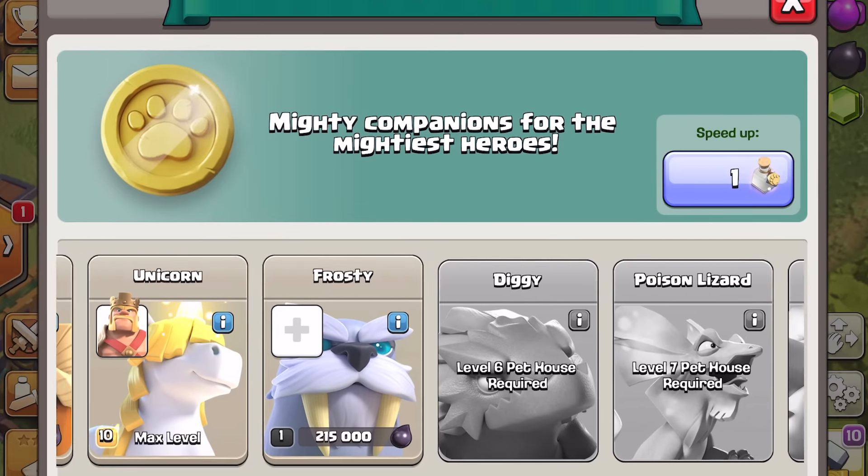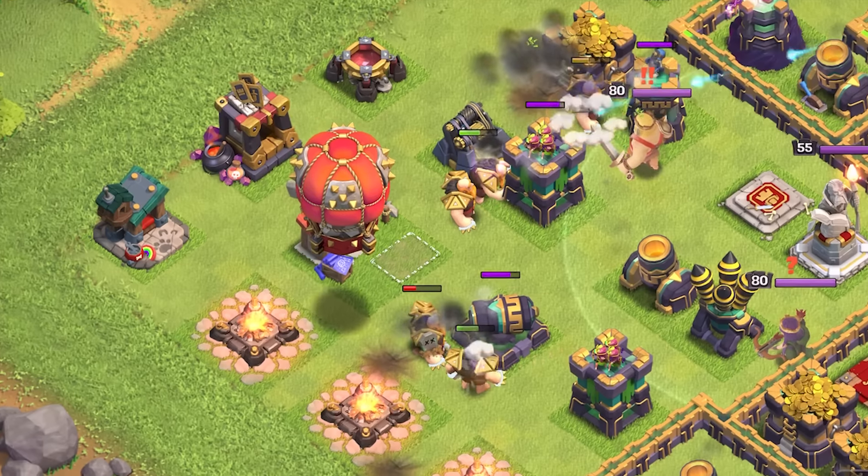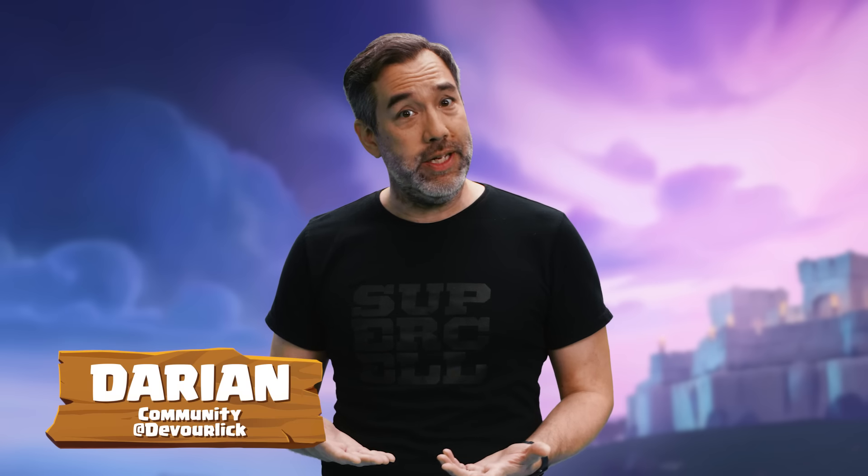Clashers, it's the newest episode of Clash On, and we're going to share with you what's in the June Update for Clash of Clans. The June Update is all about the home village. We've got a new Dark Elixir Troop and a new Super Troop.